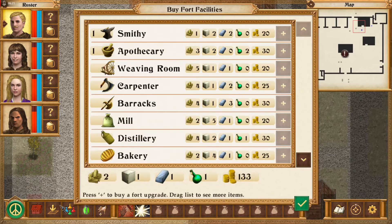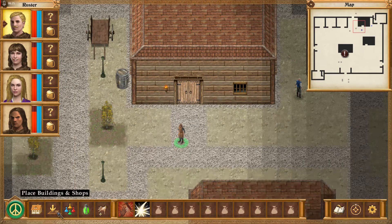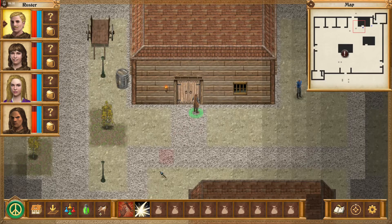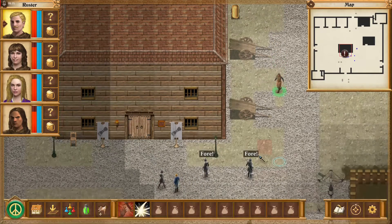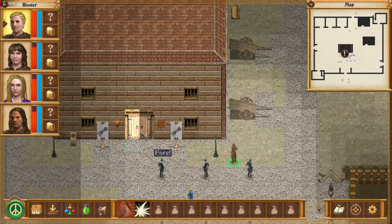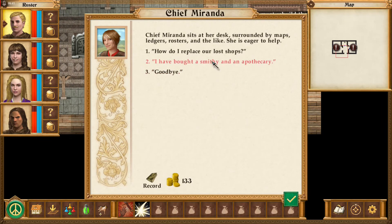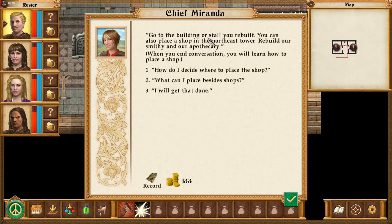Now, where do we put these buildings? How do I actually place them? Place buildings and shops. So we got something ready. Final thing to do is state where they will be built. Your trials are almost complete. Go to the building or stall you built, and you can also rebuild the smithy and so on. I'm reading this terribly right now.